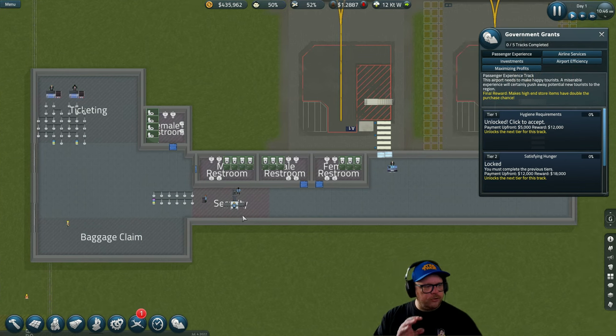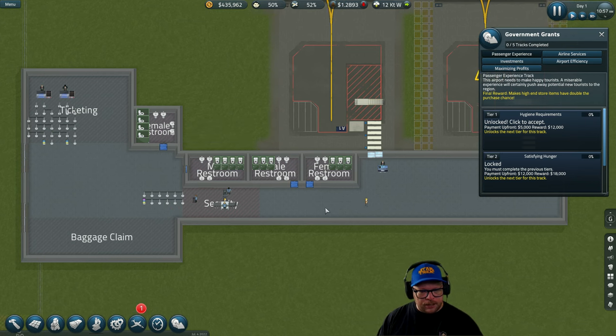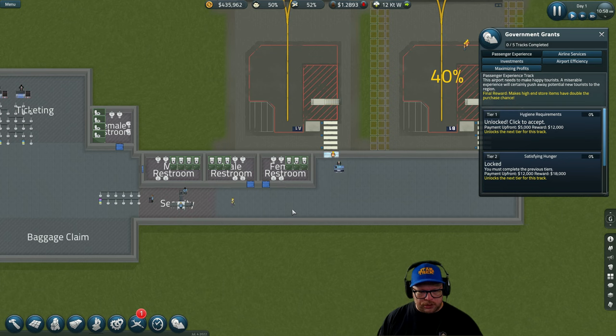These are all little things you need to do before taking on any grants. We've got baggage claim — our workers will be transporting luggage from here over to the gate because we don't have a conveyor system yet; that's further down the track. Don't get too excited about spending a lot of money in the beginning — it's not necessary. We have toilets on both sides of security: one side before and one side after — super important.